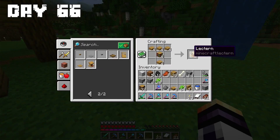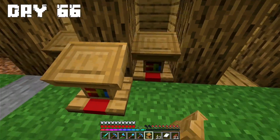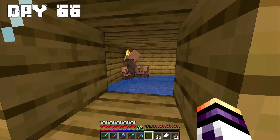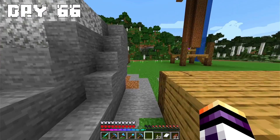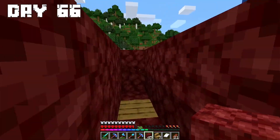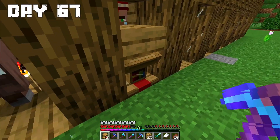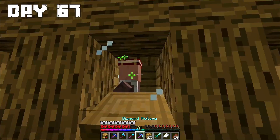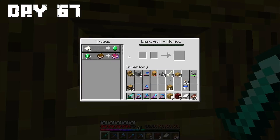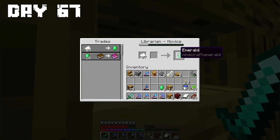Day 66: I made 4 lecterns and put them in the future place where the villagers will stay. I prepared a method to take each villager to their place and put 3 villagers by end of day. Day 67: I spent this day trying to get good enchantments. Finally I found Mending, which is a very good enchantment I will really need, so I locked the trade.